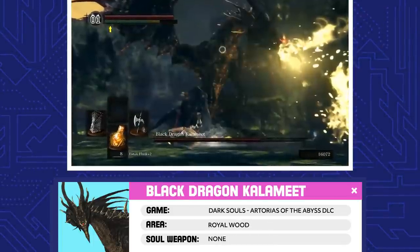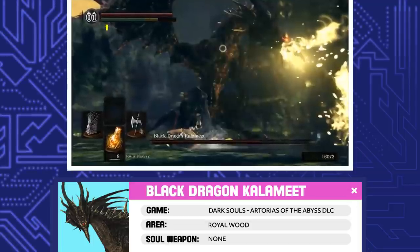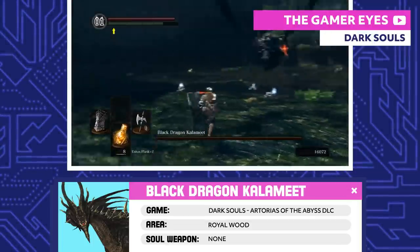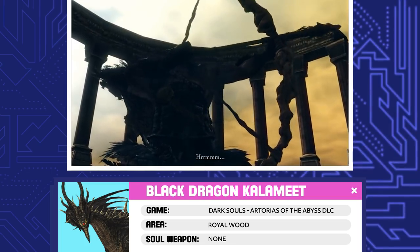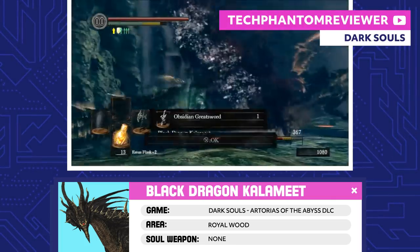Black Dragon Kalameet. Kalameet was the only surviving ancient dragon and was seriously dangerous. Even the high-ups in Anor Londo were afraid of this thing. Make sure you get some help before Hawkeye Gough, and cut Kalameet's tail to get the Obsidian Greatsword.